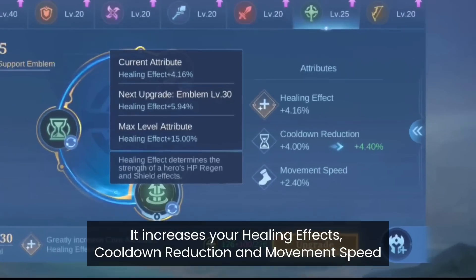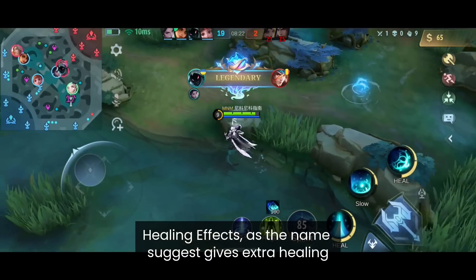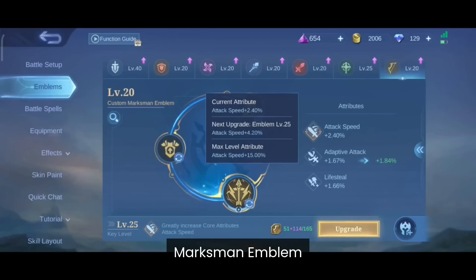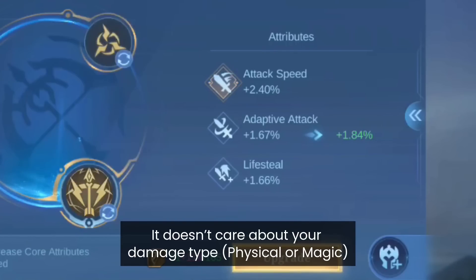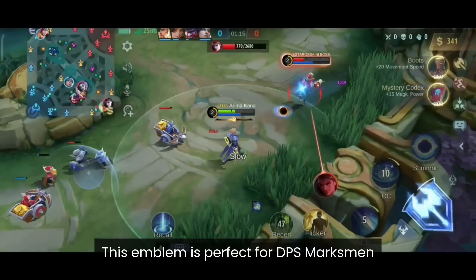The Support Emblem increases your Healing Effect, Cooldown Reduction and Movement Speed. Healing Effect, as the name suggests, gives extra healing. This emblem is perfect for heroes with healing skills to support their team. The Marksman Emblem increases your Attack Speed, Adaptive Attack and Lifesteal. Unlike the old Lifesteal Effect, it doesn't care about the damage type anymore, so magic damage marksmen like Nathan can use it now. This emblem is perfect for DPS marksmen.